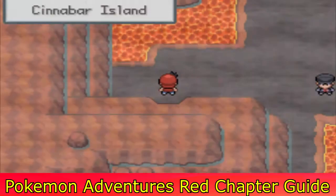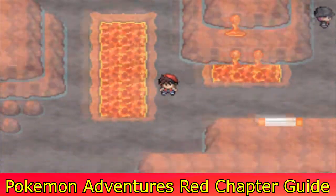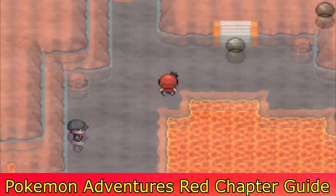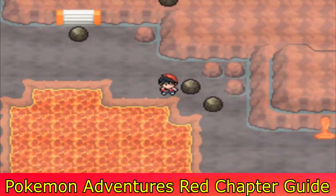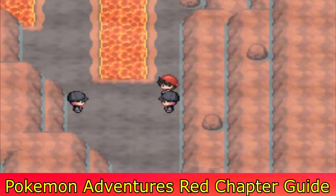So you go to his lab, use the machine to revive the Old Amber, which becomes the Aerodactyl and is sent to your PC. Go to the PC in Cinnabar Island, retrieve the Aerodactyl, put it in your party, and then head back to Moltres and Blaine.